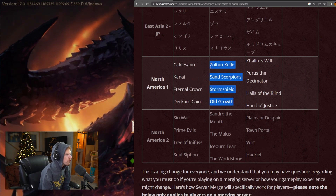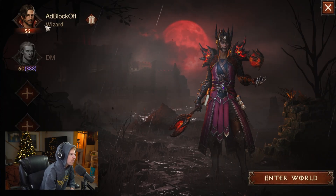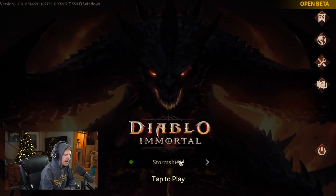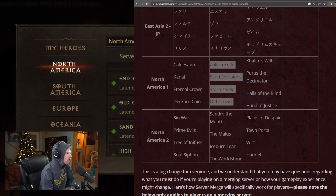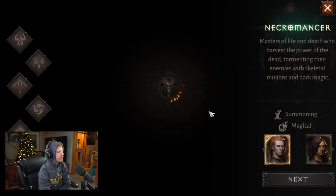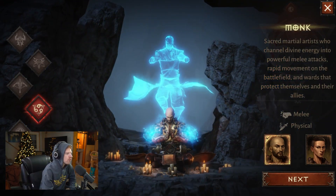That means there are currently four servers in the game that all share the same market and world. When I log into my account, I'm on Storm Shield with my normal characters. However, if I go back and switch to another server that is part of those four — for instance, Ode Growth — and I don't have a character there, I'll be prompted to make one. That character will technically be on a different server but still have access to the same market. This is crucially important.